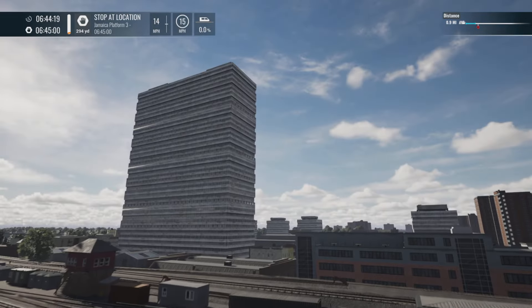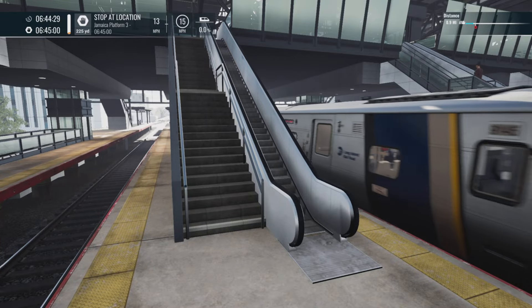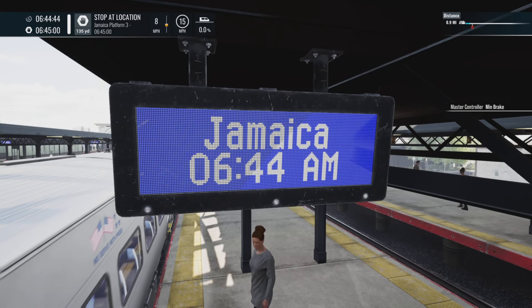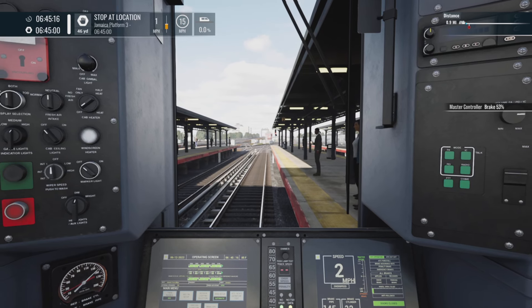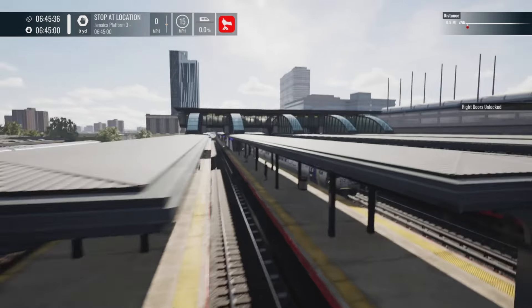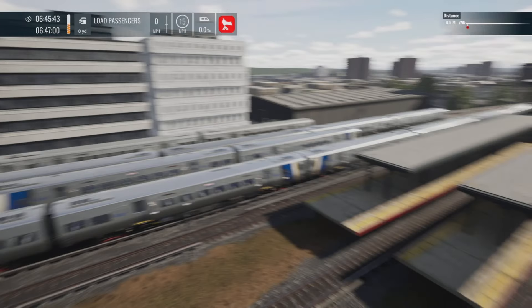We're coming into Jamaica now. Interestingly there's not much going on — fewer trains than I expected. The Jamaica station itself hasn't changed dramatically, but the scenery around it is new — some new buildings. There's the smart LED PIS here showing all the different line colours. Some nice brake sounds as well. There's a lot of static stock in the sidings, which I'm guessing will be coming into the station. For the number of trains here, the frame rate is holding up better than I expected.